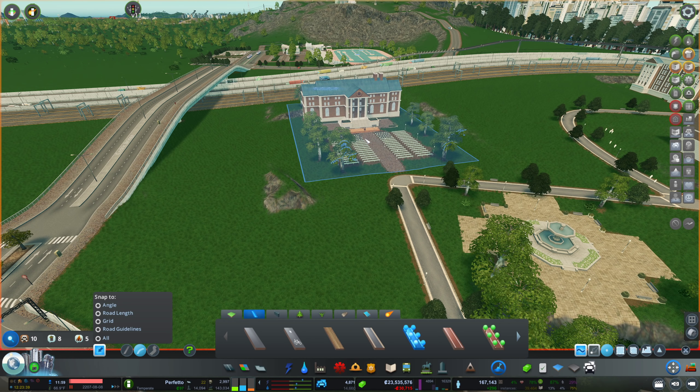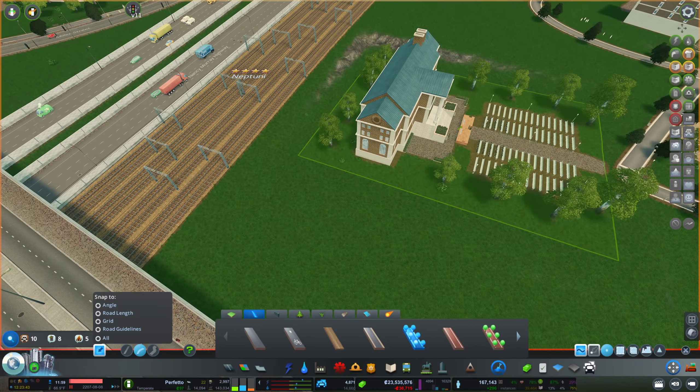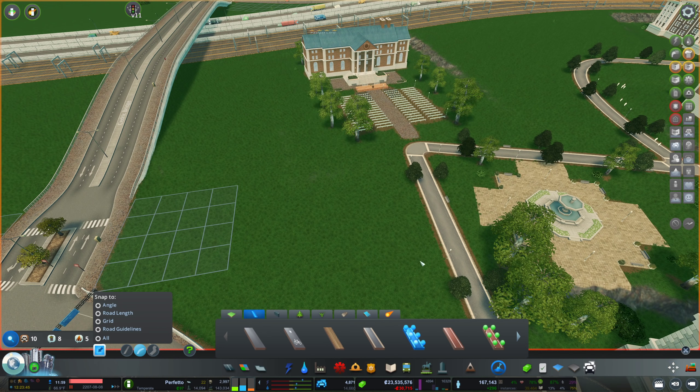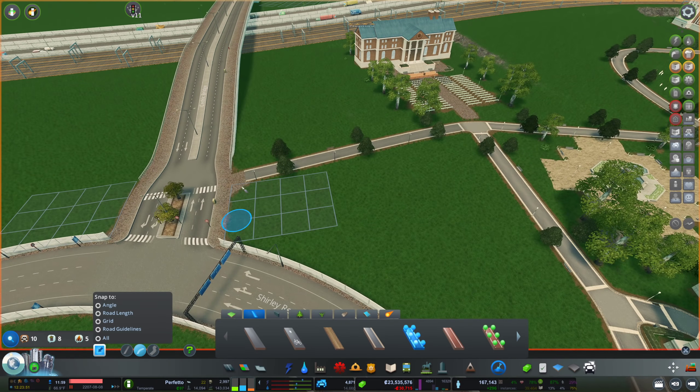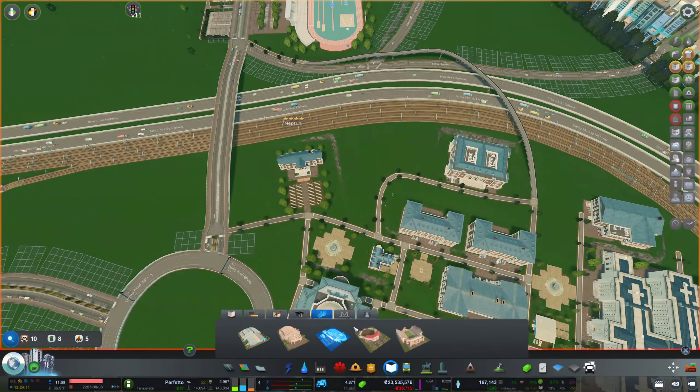I'm gonna do the same thing with this building, just bring it down to the ground. Everything gets removed around it as well — this was so convenient. And now I can expand the pathway so people can also use the bridge if they really want to. That's working out for me.